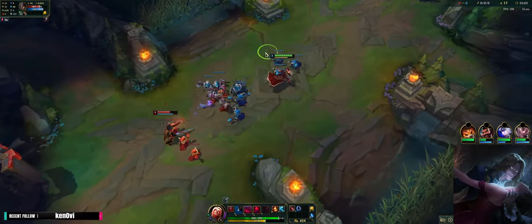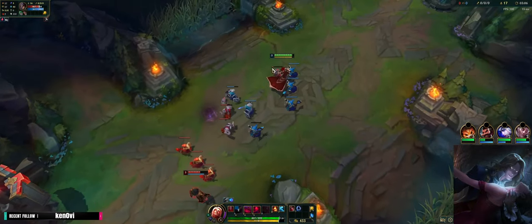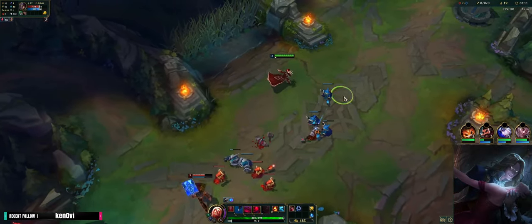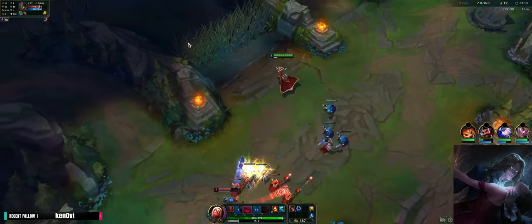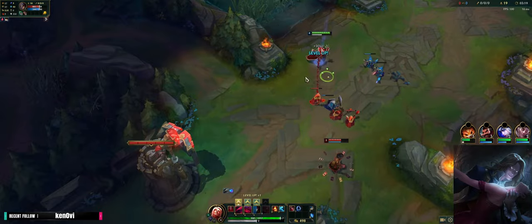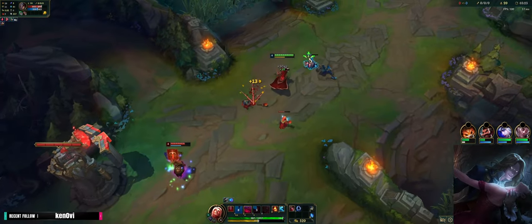Just take short trades — that way we stay healthy. We're playing against Mordekaiser jungle. Scuttle will spawn in just a bit, so it would actually be smart to put a ward out here. Mordekaiser is in the river here.